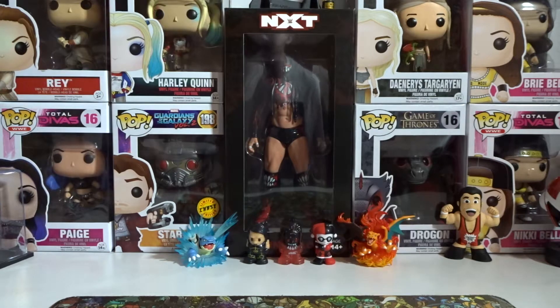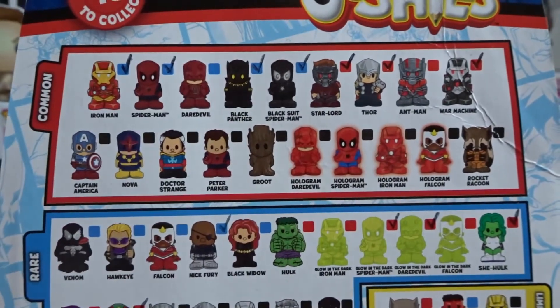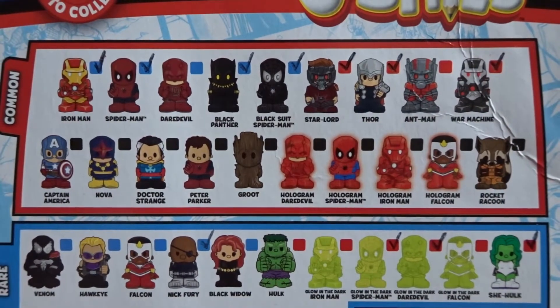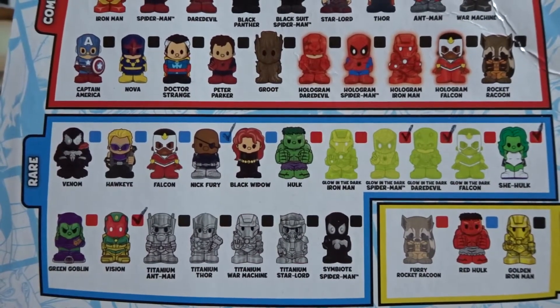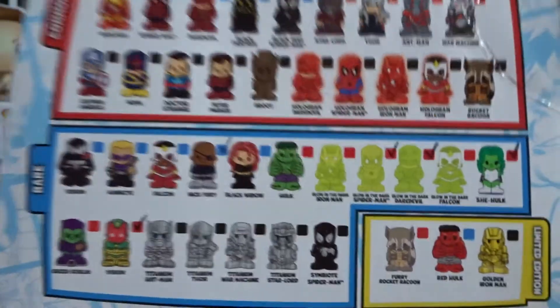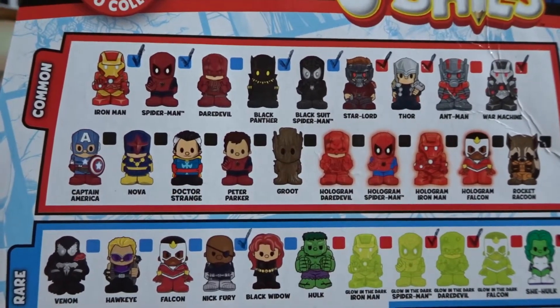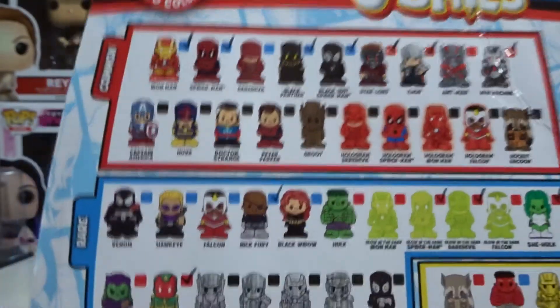Let's have a quick look at the checklist to know what we still need and what we have in the whole collection. We have Iron Man, Spider-Man, Black Panther, Black Suit Spider-Man, Star-Lord, Thor, War Machine from the Commons. From the Rares we have Nick Fury, Glow in the Dark Spider-Man, Glow in the Dark Daredevil, She-Hulk and Vision. From the Commons, we only need Daredevil, so that should be relatively easy to get.